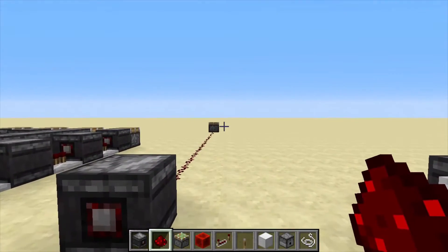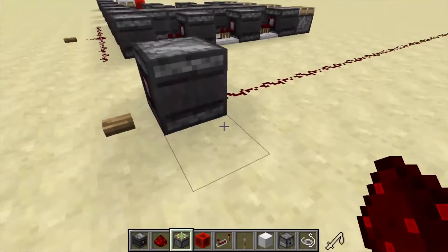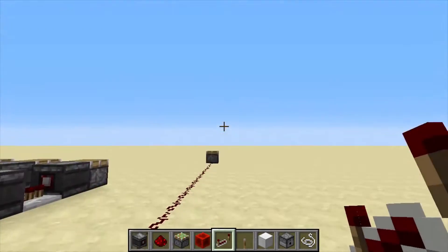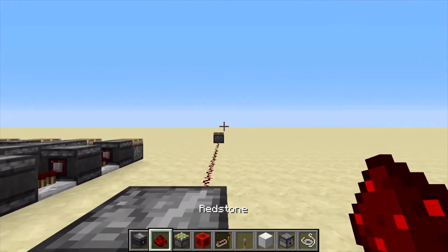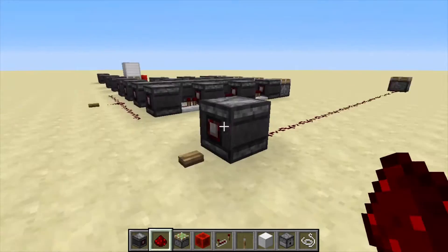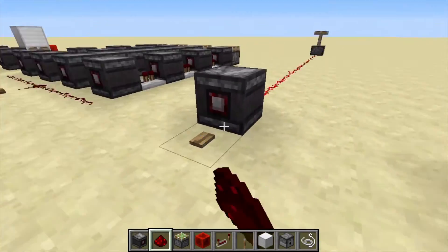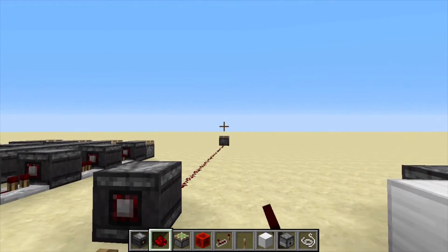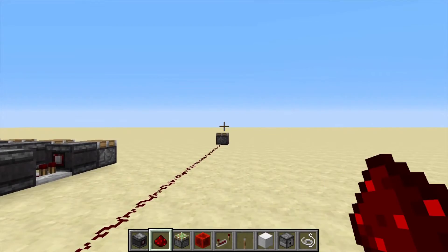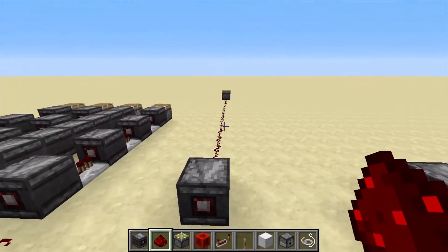The next thing is we have got an extension. Previously, you had to put a repeater to make the redstone signal go far. But now it has been changed to the normal redstone output, which is about 15 or 16 blocks. So if I update this, as you can see, that is about the 16th block from here — the piston is on the 16th block. So the redstone signal from the observer block has been extended.